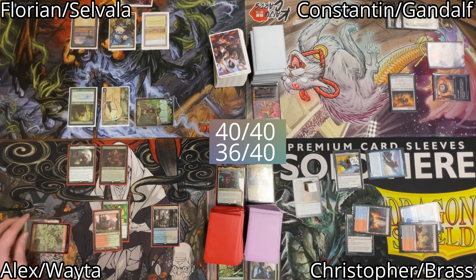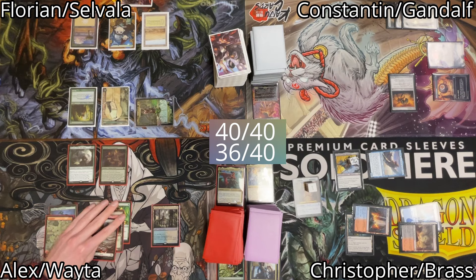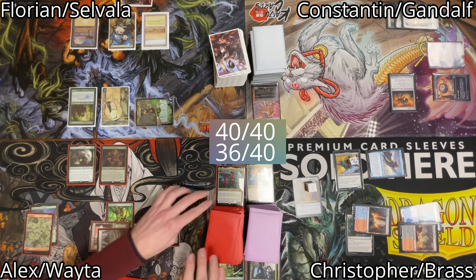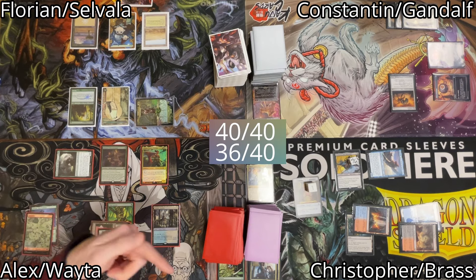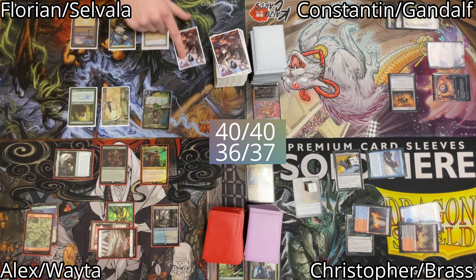I untap and draw for my turn. I play a Plains as land for turn. For 3 mana I cast my commander, Wyleth, Trainer Prodigy. I think for a little bit, then move to combat and Neyith attacks Christopher for free. He takes it and I pass the turn.